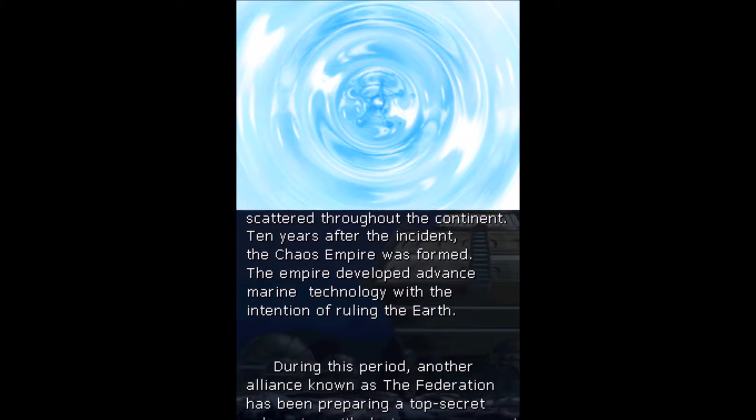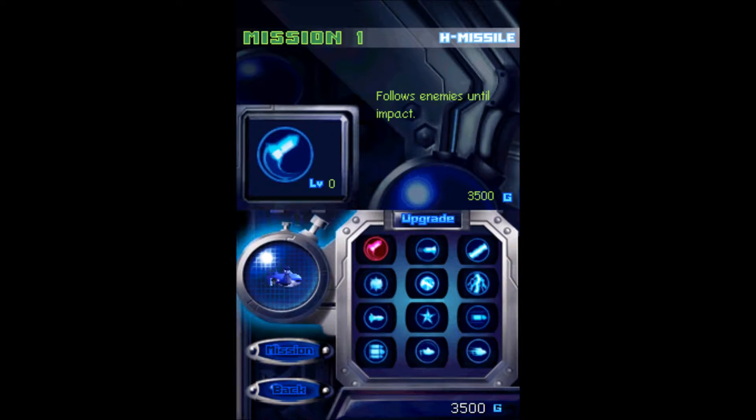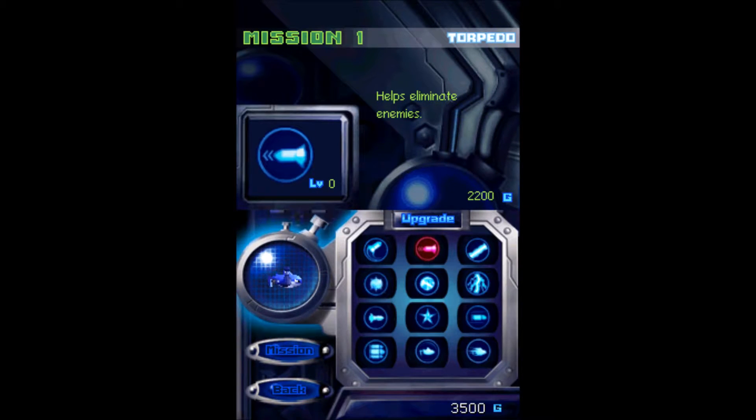All you're wanting to do here is kill some stuff, collect some things, and save the day. Before every mission, you'll be invited to buy some upgrades for your ship. Everything will become pretty useful later in the game.